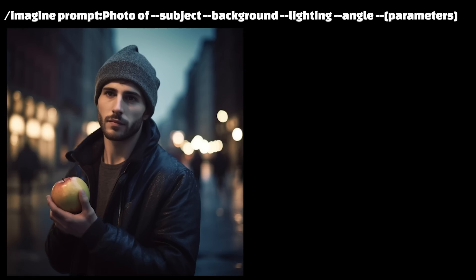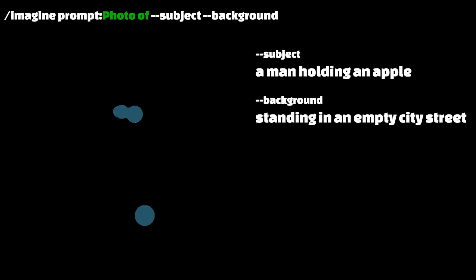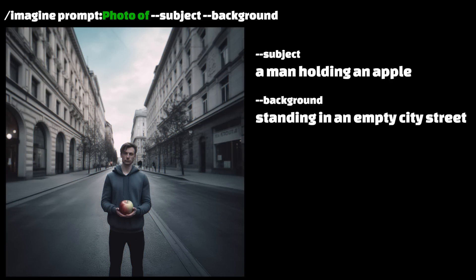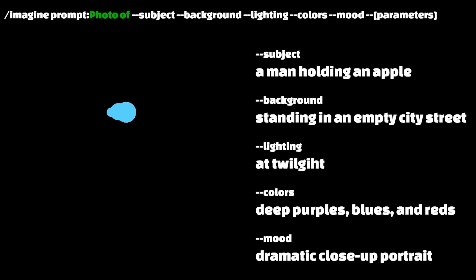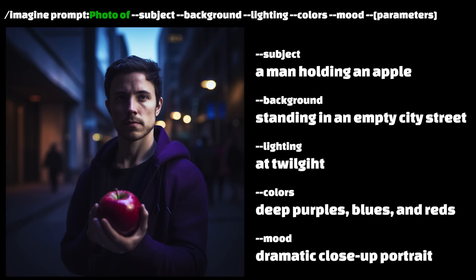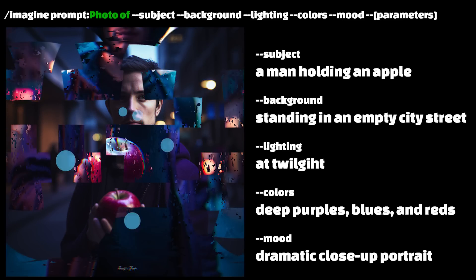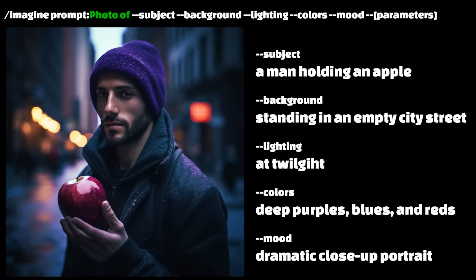When you write a prompt, you need a subject, you need a style. If you care what the background is, you need a background. If you care how the lighting looks, you can explain the lighting. Same thing for the colors in your image, same thing for the mood. And if you have done that, in the eyes of Mid Journey, you have fully defined your artwork. A fully defined artwork means Mid Journey's model no longer needs to inject its own prompt engineering and change the image for you.